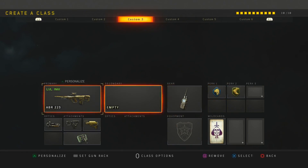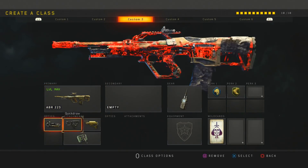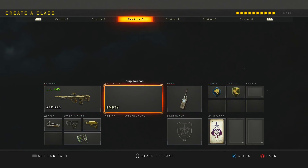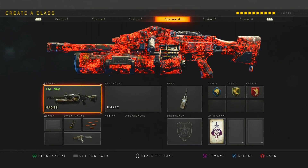Next is the ABR — it did get a damage boost and it's really good now. I like to run ELO, quickdraw, stock, and the accelerator mod with the Cosmic Device, scavenger, and lightweight.